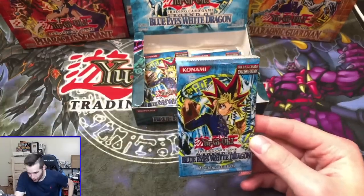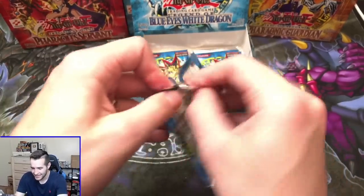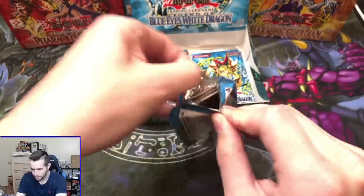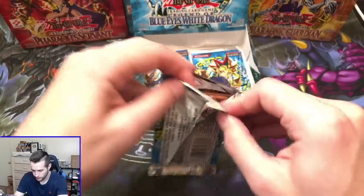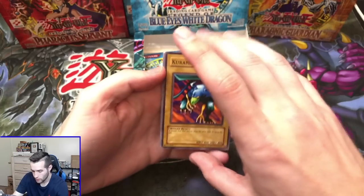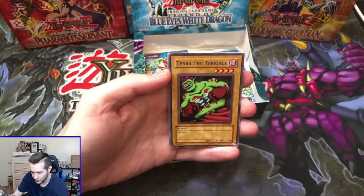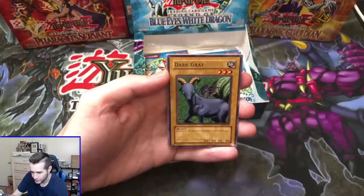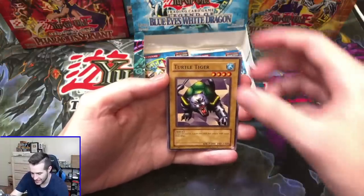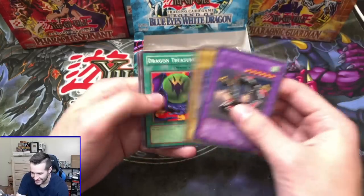Will he get the Secret Rare? He's going to get three Labyrinth of Nightmare packs — can he get something out of here? Here we go. We've got a Kurama. Can we get that Secret? Terror the Terrible, Dark Gray, Turtle Tiger, and Metal Dragon. That's unfortunate.